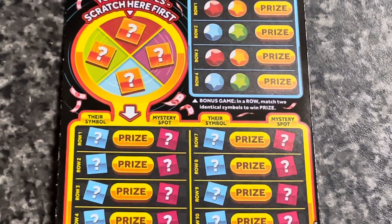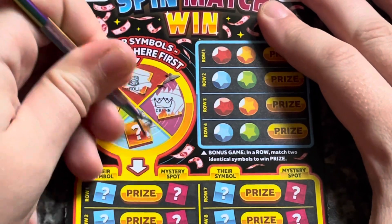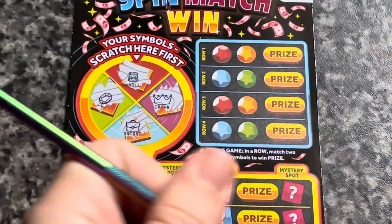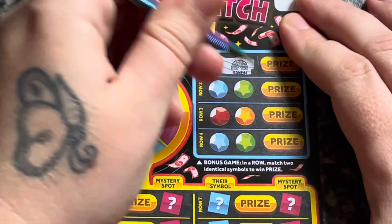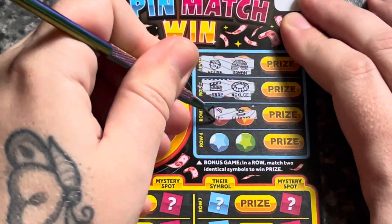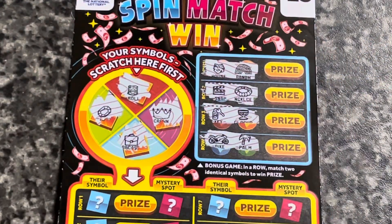Let's see if we can get a decent win on these. We'll scratch our symbols first. So we have a roll, a crown, a briefcase, and a ruby. It's got a nice little scratching tool. I'm going to do the bonus game first because we're at the top, so I might as well just do it on here. So we have a rainbow and a house, a snap and a necklace, a key and a gold cup. Palm and a bike. Nothing on the bonus game for the first one — that's fine.